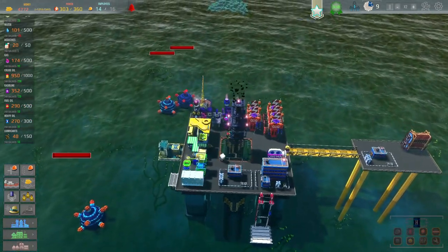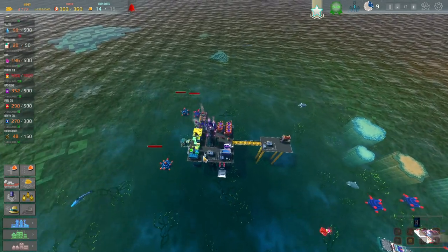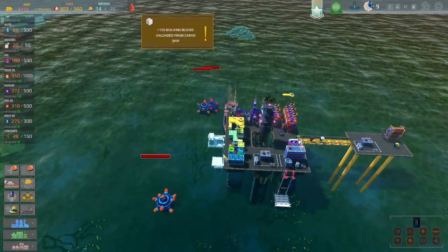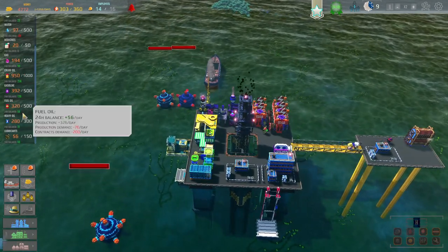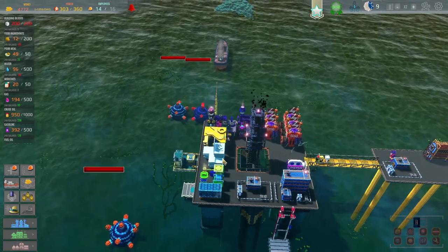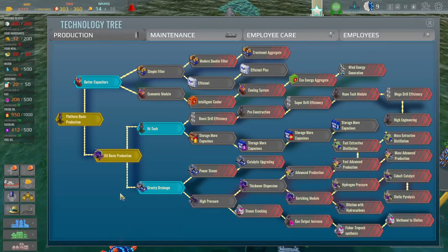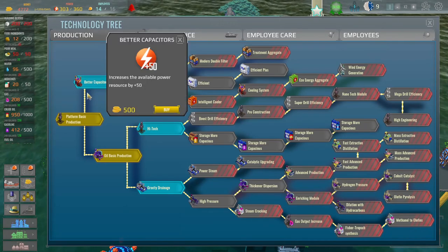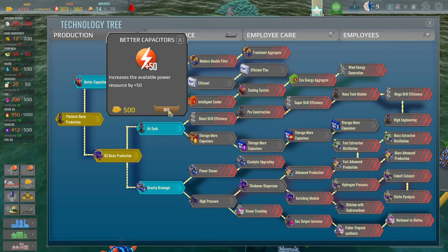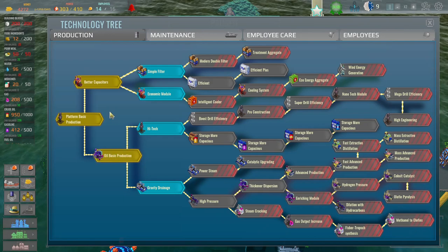Right, that's all good. And then here comes the big boat — it's going to be delivering some stuff off for us as well. There we are — 155 blocks. So that's great. So how are we doing on the lubricants? We're getting up there — not quick enough, but we're getting up there. So let's have a look then. Might as well just get some of this stuff. Better capacitors — increases the available power resource by 50. Oh yeah, there we go. Nice. That's good.